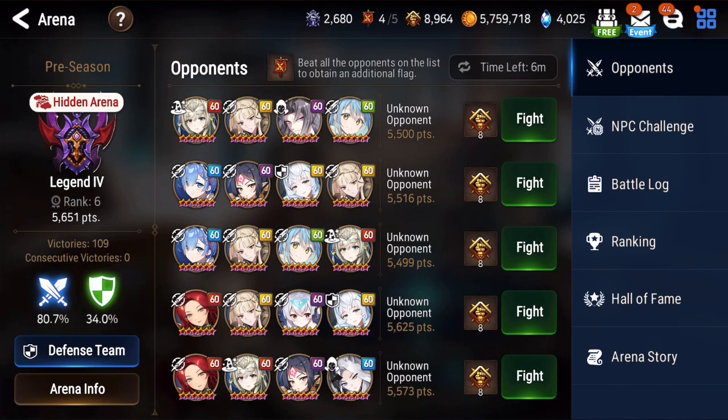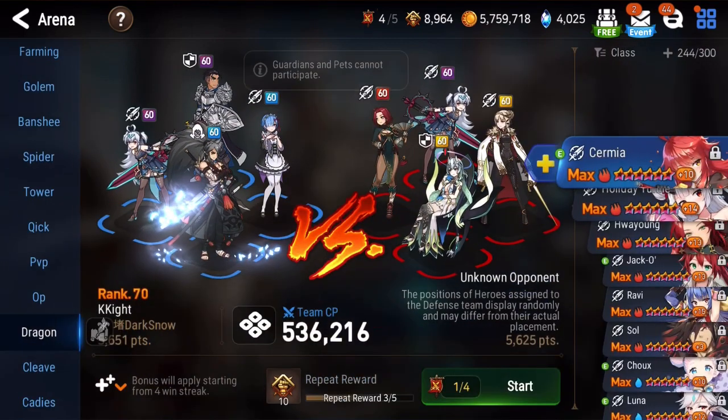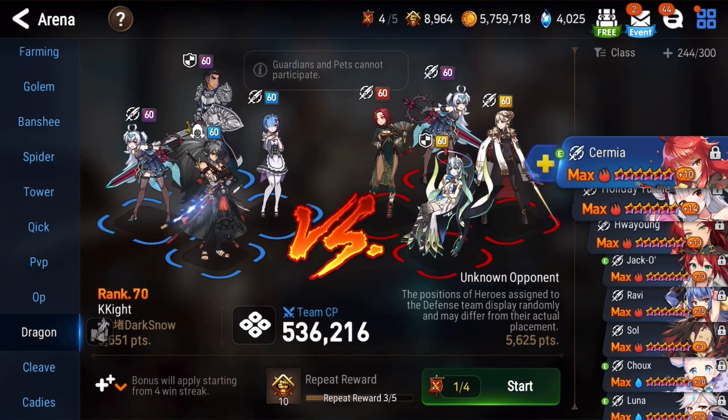Currently ranked number six on the ladder. Let's try to win some arena fights. For example, we're going to fight this high school person with Belly, Huayang, and Designer Lilybeth — C.Lily's defense.